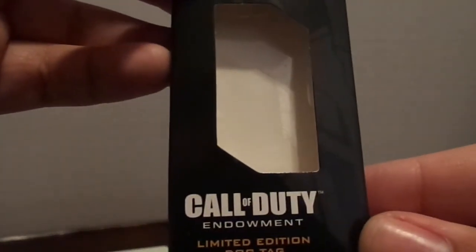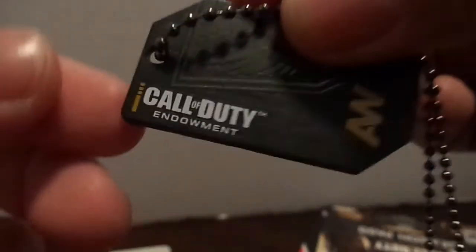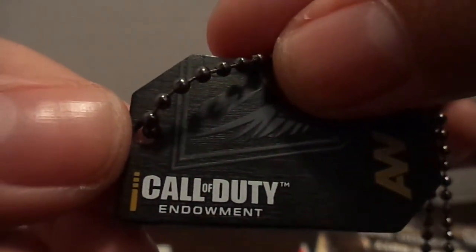So that pretty much does it for this quick little unboxing of Call of Duty Advanced Warfare, the Atlas Limited Edition. I hope you enjoyed this unboxing. And last but not least, at GameStop last night at midnight during the midnight launch, you were also able to buy for five bucks a Call of Duty Limited Edition dog tag, and all proceeds went to placing veterans in jobs — so that's pretty good. This is what it looks like — the dog tag. It's actually pretty heavy, has a little bit of weight to it, so it's not too bad. Call of Duty Endowment on one side, AW on the back. So it's a nice real dog tag, and you donate to veterans and jobs for only five bucks.